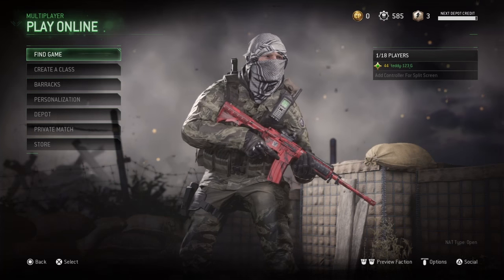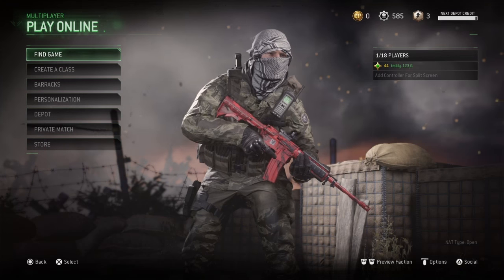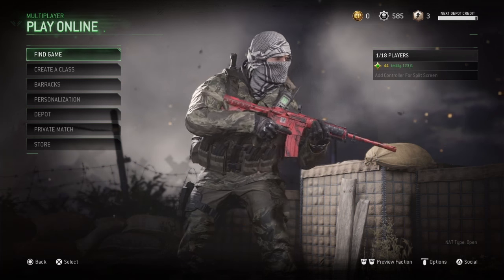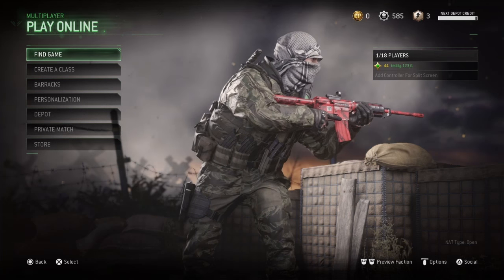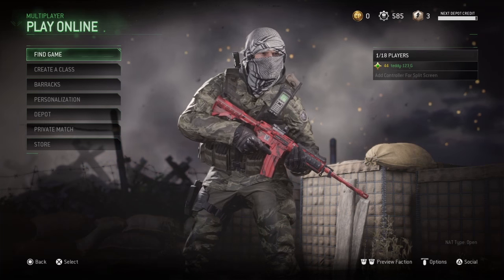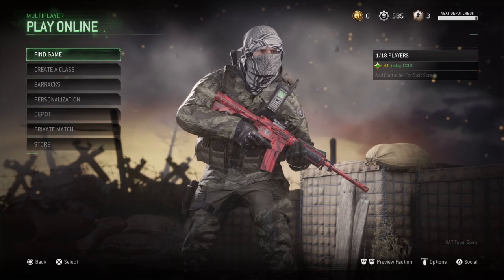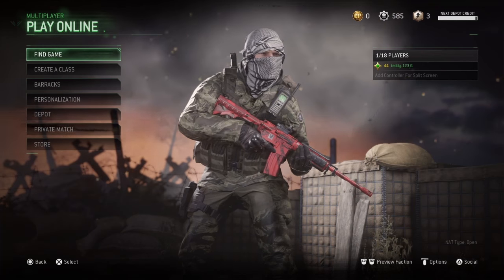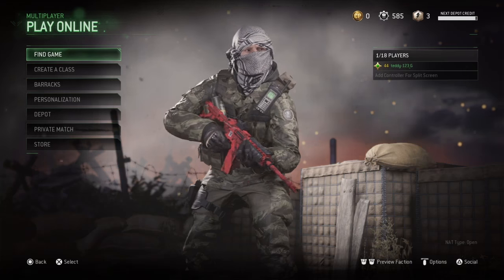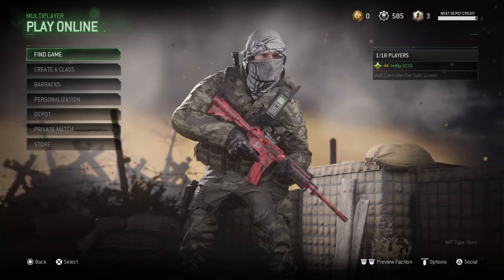What's going on guys, welcome back to another brand new video. In today's video we are back on MWR — Call of Duty Modern Warfare Remastered — because I want to show you guys how to get all the camos unlocked in minutes. By minutes I don't mean within 10 minutes; it will be time-consuming, but it will allow you to unlock every camo in the game for any gun.